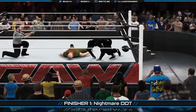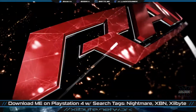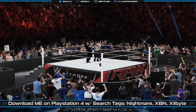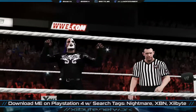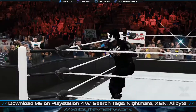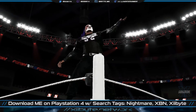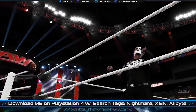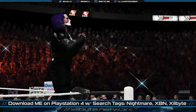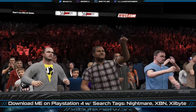If you want to check out my second signature and my second finisher, all you got to do is download your boy right here. Some search tags you can use: Nightmare, XBN, 12Bite, or My Career, and you'll be able to find me. Or you can type in my gamertag which is located in the description as well. Make sure you get your boy, make sure you subscribe, and make sure you hit that button — because I'm coming back with more WWE 2K15 My Career mode with Nightmare.